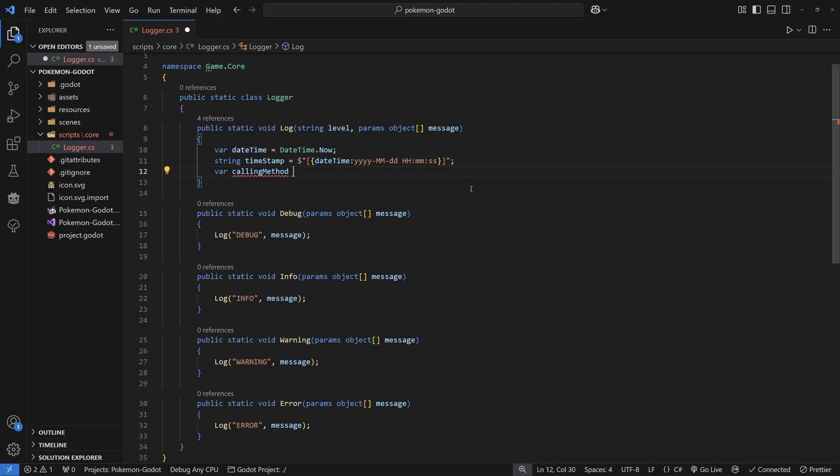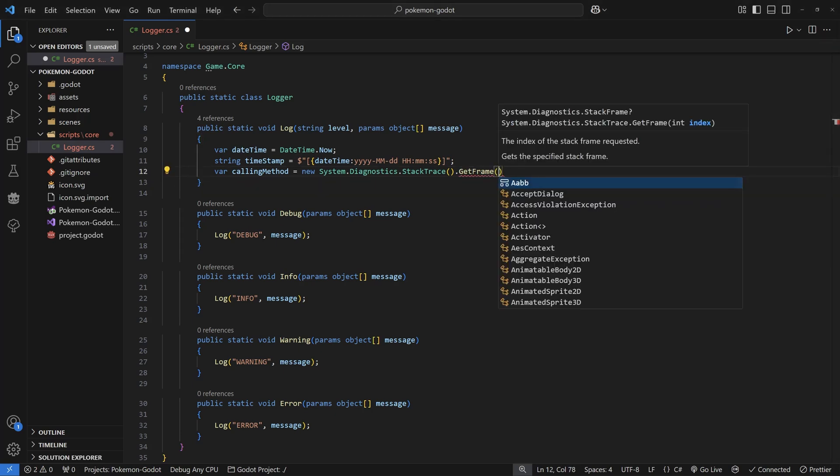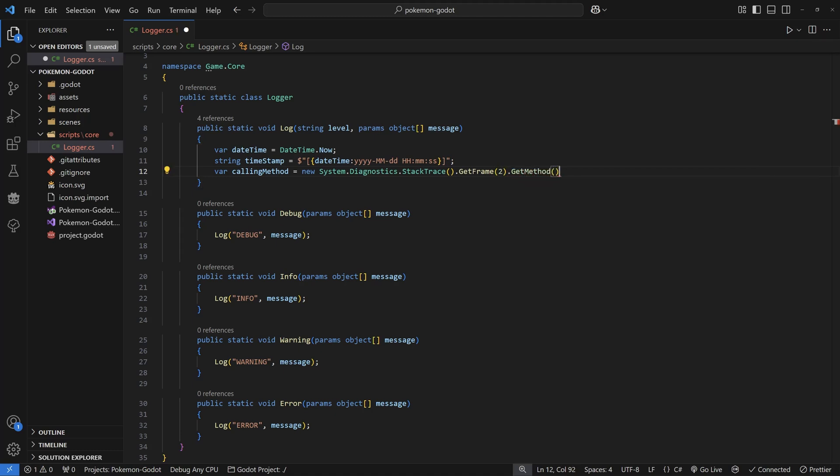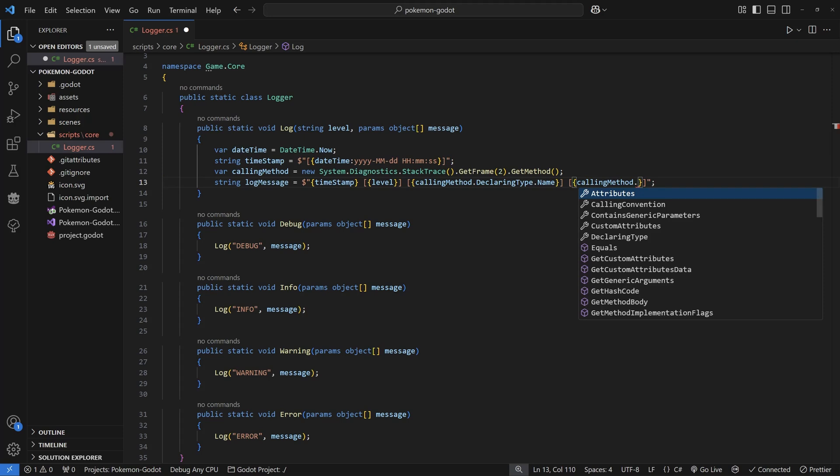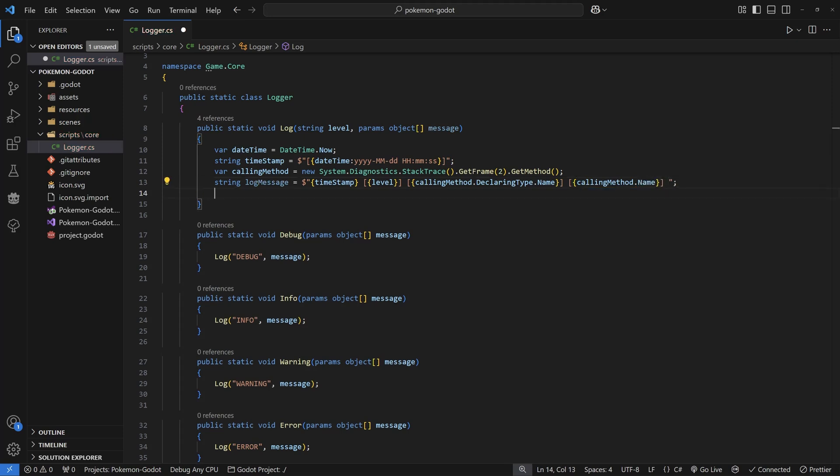Once you're satisfied with the timestamp, it's time to get the calling method. The calling method should give us the name of the actual function that called this, so let's grab it by running a new System.Diagnostics.StackTrace and calling GetFrame, passing in the number 2 because we want the trace from two methods ago. Next, create a log message string — pass in our timestamp first, then inside square brackets pass in our level string. Then you can pass in calling method dot DeclaringType dot Name to get the class, and then calling method dot Name to get the actual method inside that class.